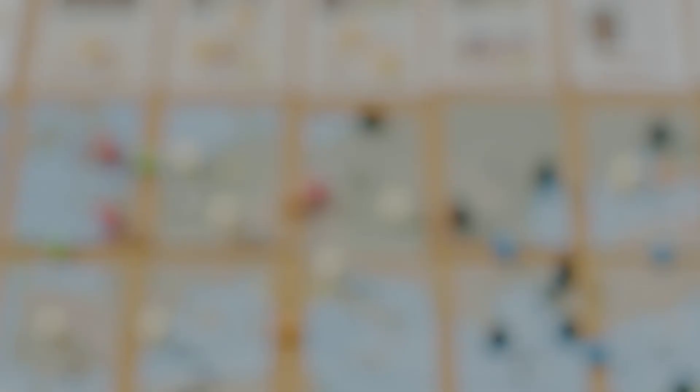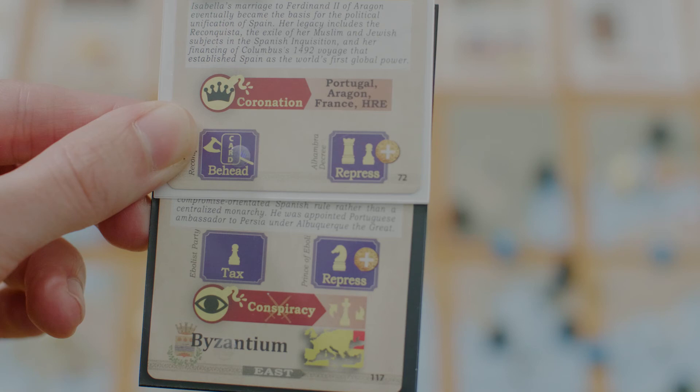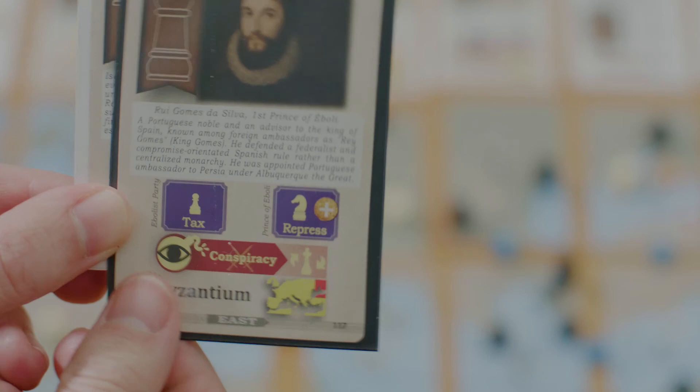Repress gains the player using it one florin, but they are limited to the type of unit they can repress. If we look at a card, some show a knight icon on the repress action — that means only knights can be repressed. The Bella of Castile, on the other hand, can repress rooks and pawns, but not knights.